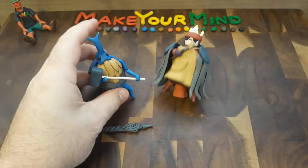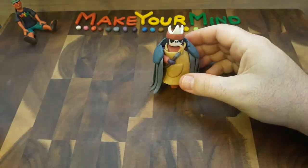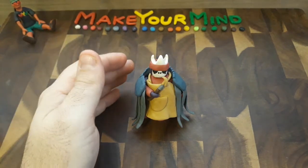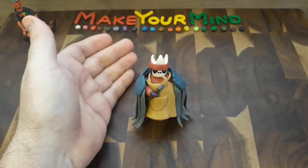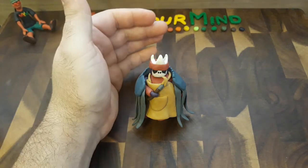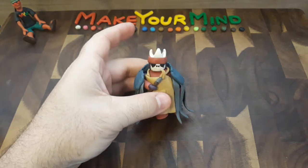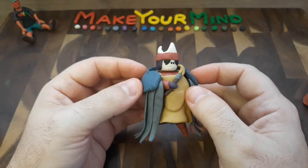Paint Master Shio becomes a boss in the Godmaster DLC, and he has his own Pantheon. He uses tons of attacks — he has a red paint attack, a yellow paint attack, a blue paint attack, and I believe it's purple or pink. And it's one hell of a fight, because with it being a Pantheon, you have to beat a bunch of other bosses in sequential order before you can actually fight the Paint Master himself. He is just one of the coolest characters, and certainly my favorite when it comes to Hollow Knight.